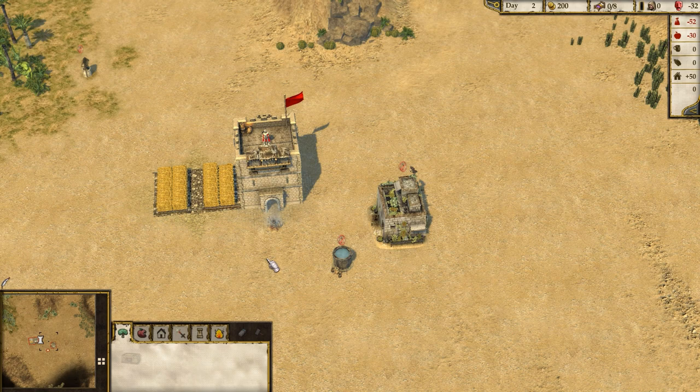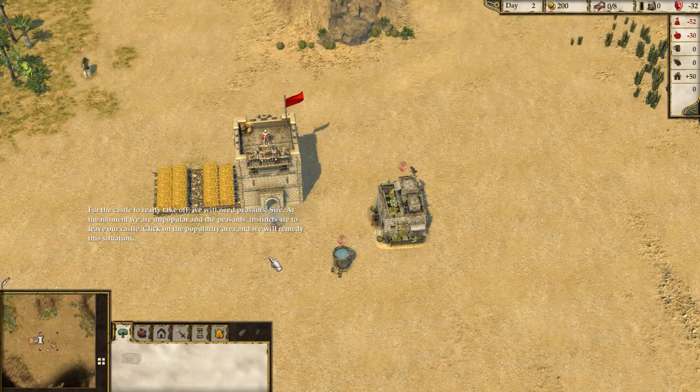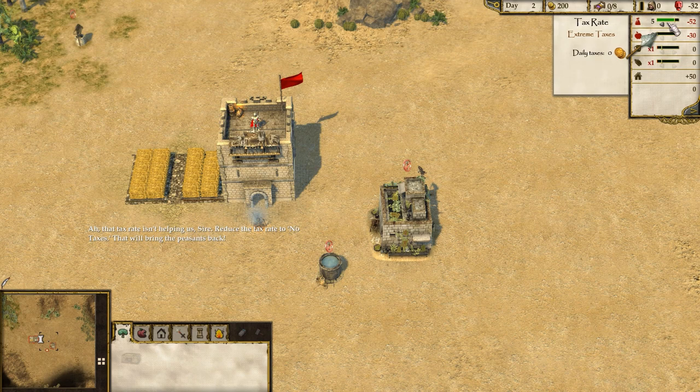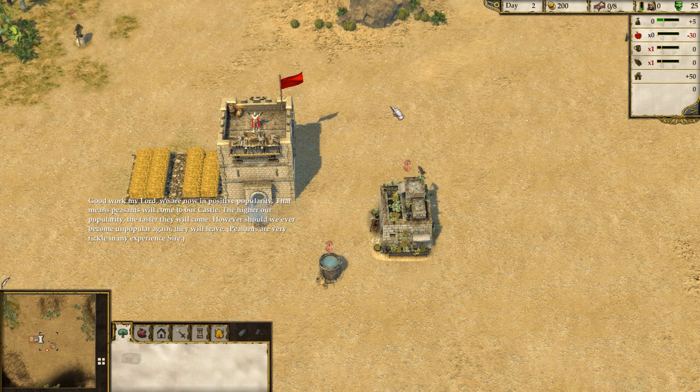For the castle to really take off, we will need peasants. At the moment we are unpopular, and the peasants' instincts are to leave our castle. Click on the popularity area and we will remedy the situation. That tax rate isn't helping us — reduce the tax rate to no taxes. That will bring the peasants back. We are now in positive popularity, which means peasants will come to our castle. The higher our popularity, the faster they will come. However, should we ever become unpopular again, they will leave. Peasants are very fickle.